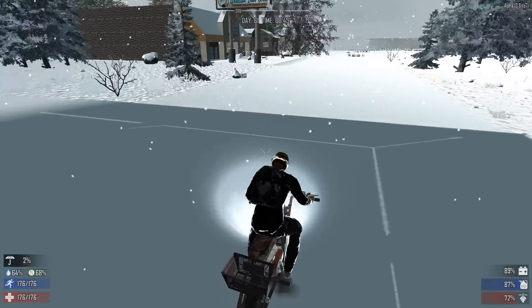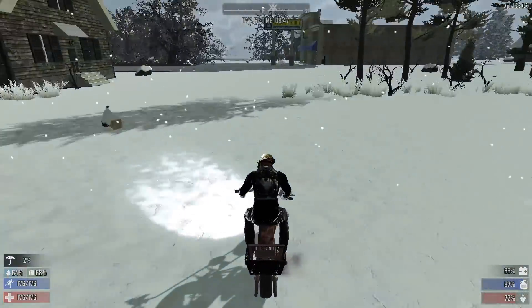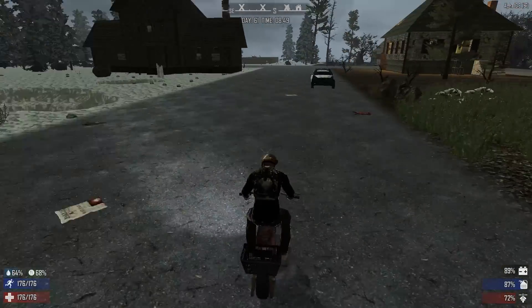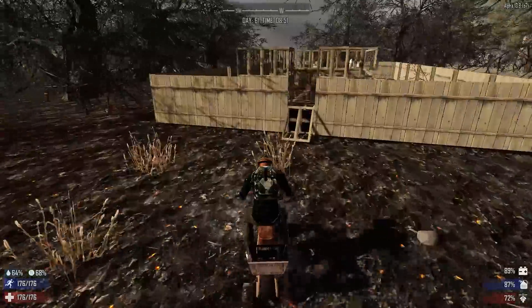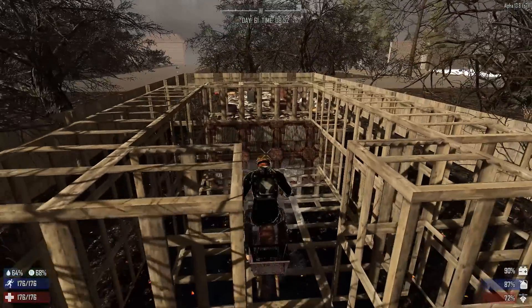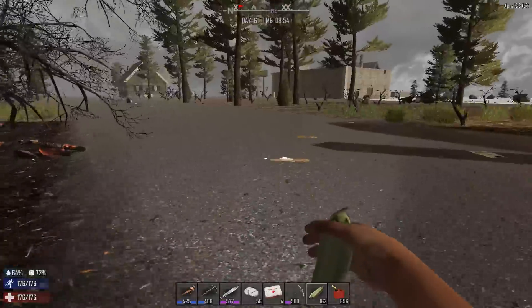I'm going to put my bike where I normally put it because I do not want it by the mine. With the mine going, there's a good chance that hordes are going to be coming in, so let's put the bike over here next to our original home. Okay, let's go — feels like we're back home again.